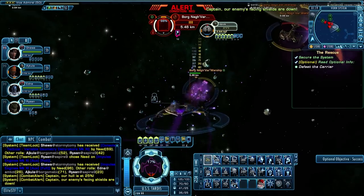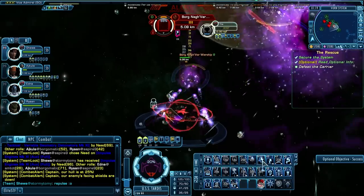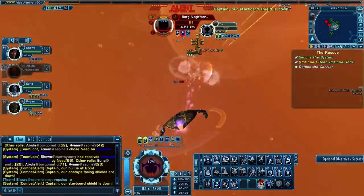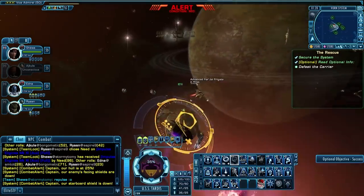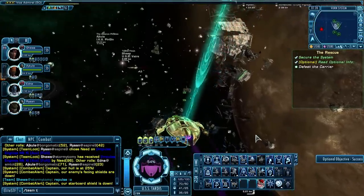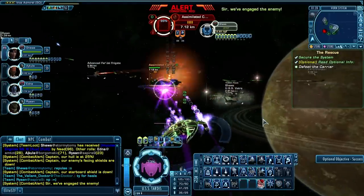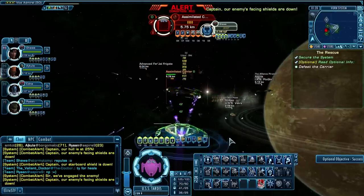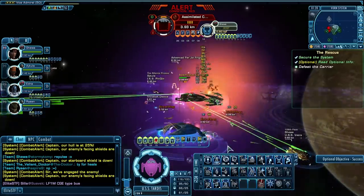All these explosions, they're gonna kill me — look at that, 17%. Thank you for the heals everybody. So I didn't blow up but boy did I come close. Well, I blew up once at the beginning. So far, Cure Space Elite is the hardest for the Jem'Hadar ship. Infected space was real easy.